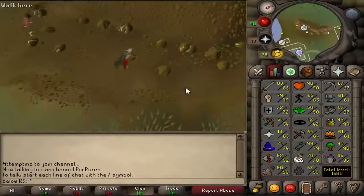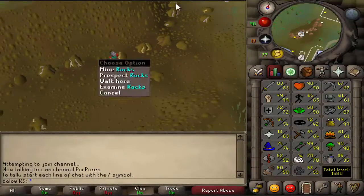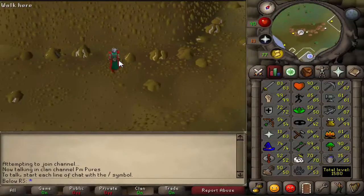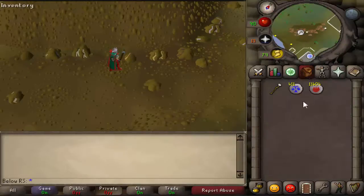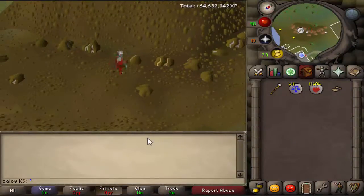When you're here, just click on the rocks. Some of the rocks won't work, but if you don't know which rocks to mine, just prospect them, and check if it's clay — then you mine it and get some clay.